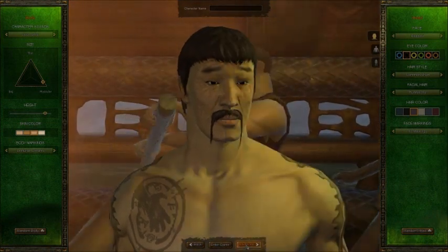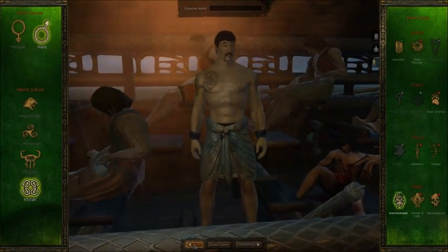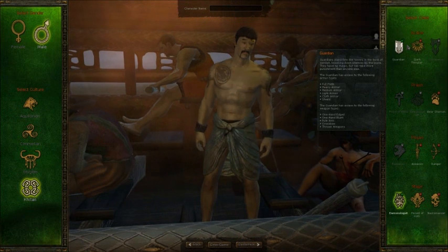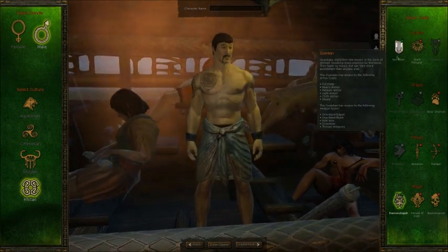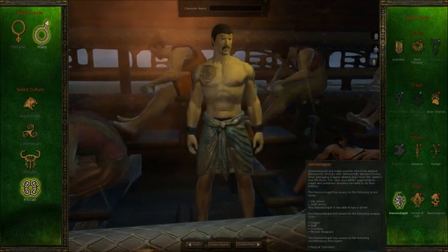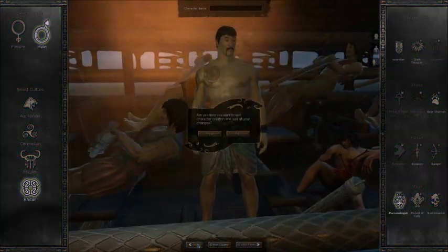After that you can go deeper into advanced options if you want, modifying different parts of the character — make his arms skinnier, add more muscle mass, whatever you want. On the right-hand side you choose your class. When you first start off as a free-to-play player, you're limited — I believe you get one subclass per category. So for Soldier you can pick Guardian, for Mage you can pick Demonologist, and Priest and Rogue each have one open subclass.